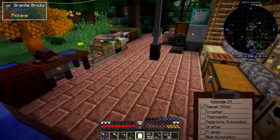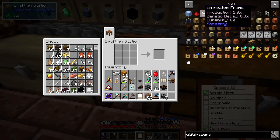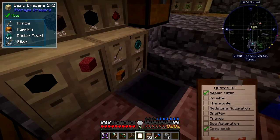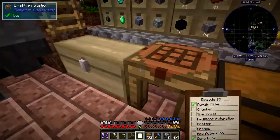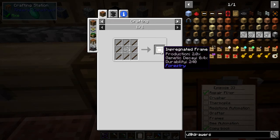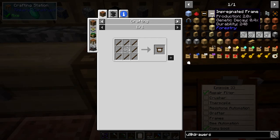I haven't done frames either. These are B frames. We haven't got any sticks, so let me get a stack of sticks out of here. It's going to be nighttime but I can quickly craft this — let's make six of these things if we can. We can't do the others because we need impregnated sticks. Actually, we can make the impregnated one. The difference between these two is durability and genetic decay. The genetic decay affects the ignoble bees — an ignoble bee will produce more drones if it's got a better frame.